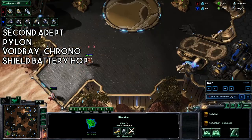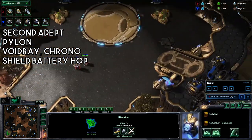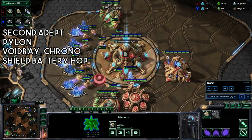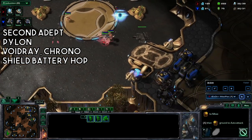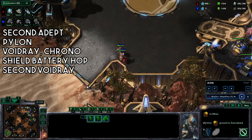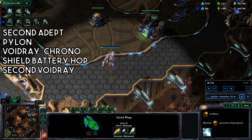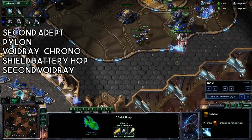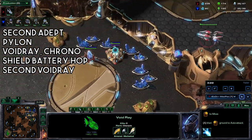Then you can go back to saturating your main and continue hopping forward with the pylons. Warp-ins are expensive but get closer if you can. Get a second void ray. At this point you should be fully saturated back at home, so you should be focusing entirely on the attack, which includes microing the void ray.